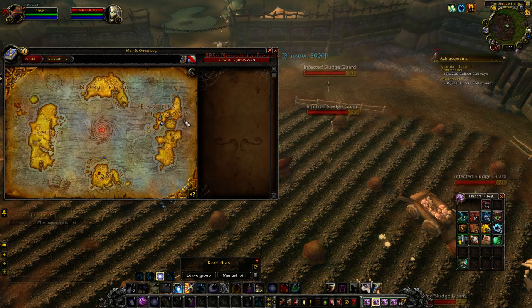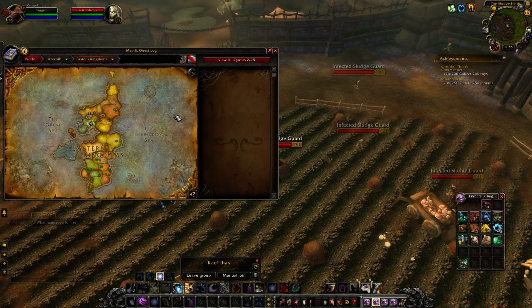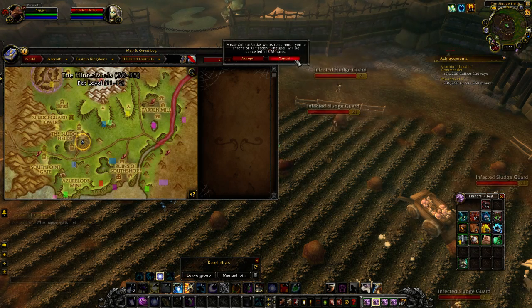Hey guys, I'm gonna show you the spot I use for farming the black tabby cat. The black tabby is a zone drop in Hillsborough Foothills. The spot I use is located in the Sludge Fields.